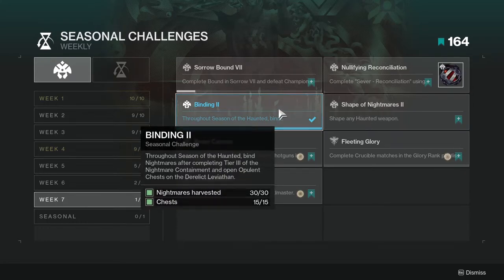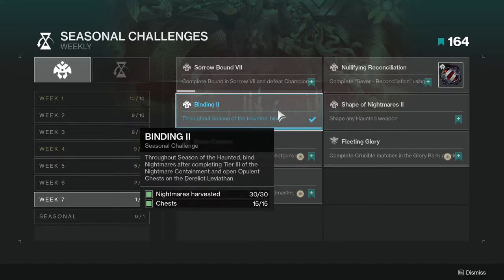Binding Two: throughout the season of the Haunted, bind nightmares after completing tier three of Nightmare Containment and open opulent chests on the Derelict Leviathan. If you've been running containment, this one should be pretty simple. You do have to do it at least 15 times, which some people don't like. I personally just turn my brain off and do it, but I understand it can feel tedious.